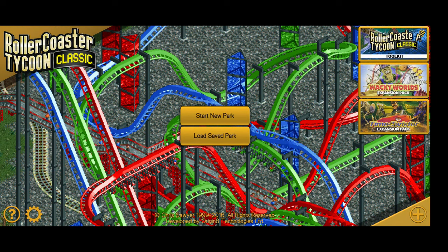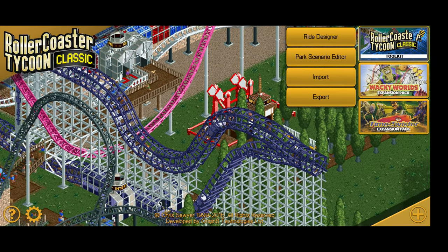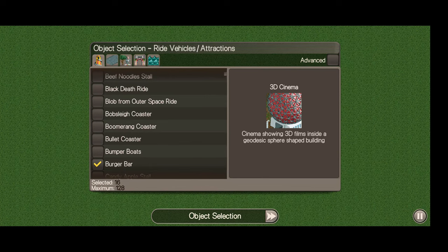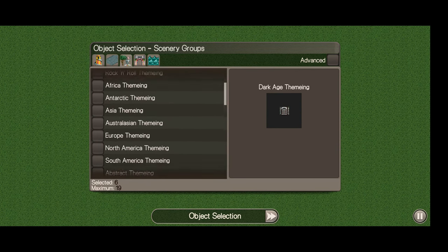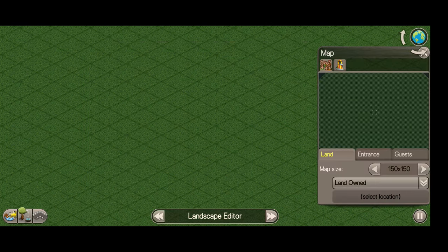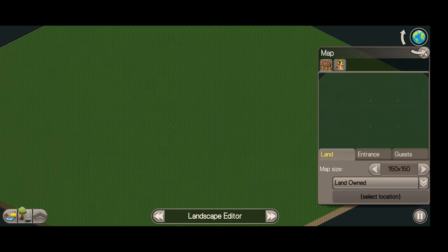The first thing I'm going to go through is the Roller Coaster Tycoon Classic Toolkit. The benefit here is that you can set up your own scenario — set up a park with your own rides. You can choose which attractions you want available, certain footpaths, theming, what kind of entrances you want, and you can set up a landscape editor as well.